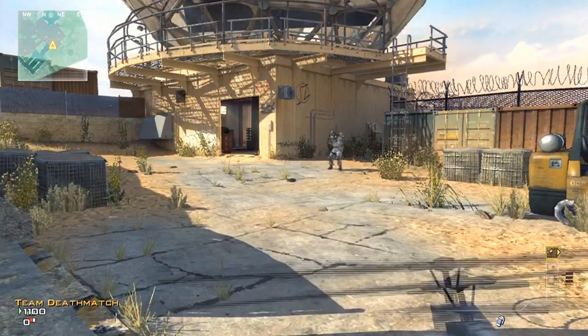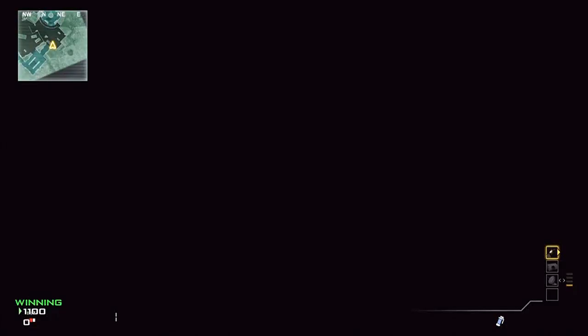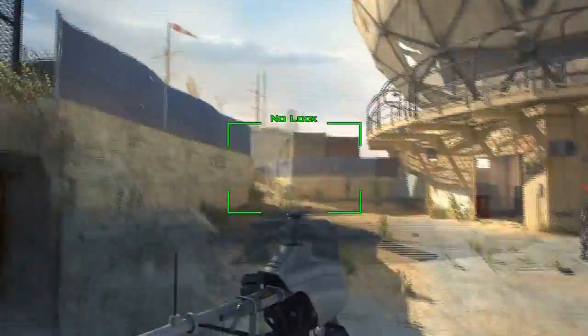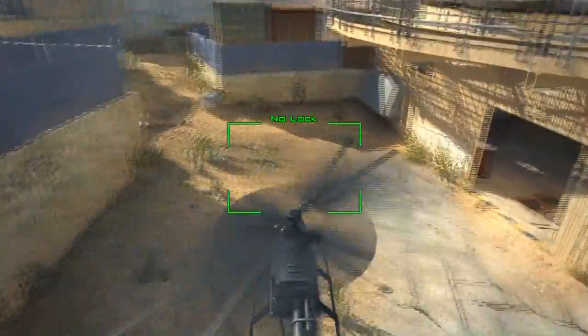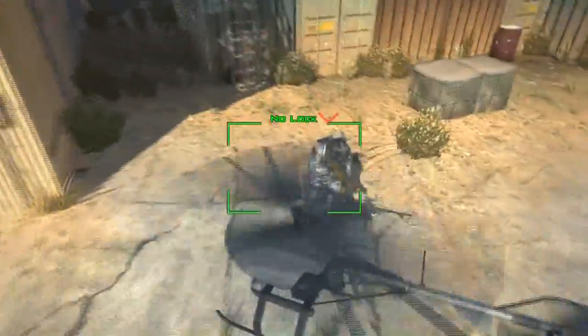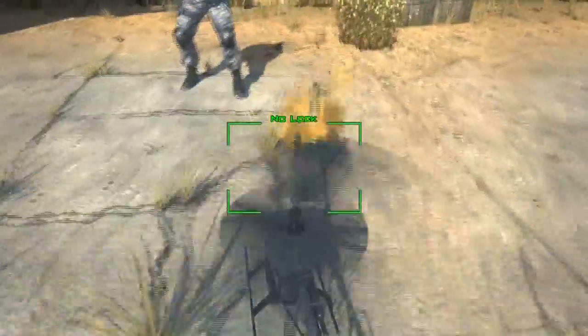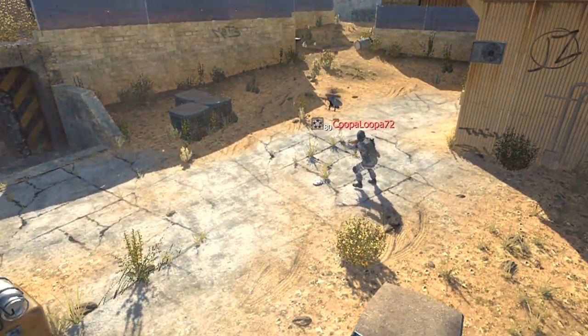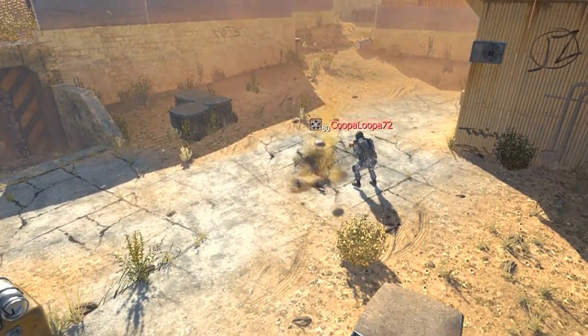Quickly before we end this video, I want to teach you another method for disabling Bouncing Bettys, and that is with the Recon Drone. The Recon Drone is very useful for many different things, and one of them is actually disabling enemy Bouncing Bettys — it's very helpful in Search and Destroy. This is a support killstreak, so it's going to help you get a lot of points, but at the same time it's going to be helping out your team a ton.